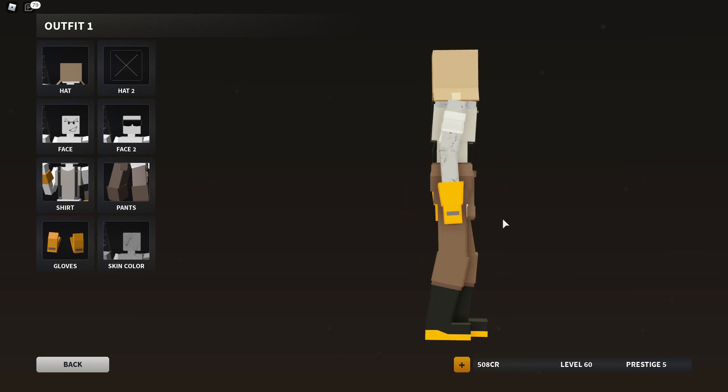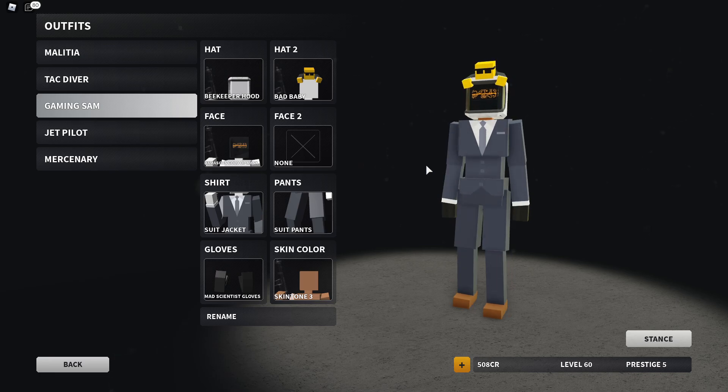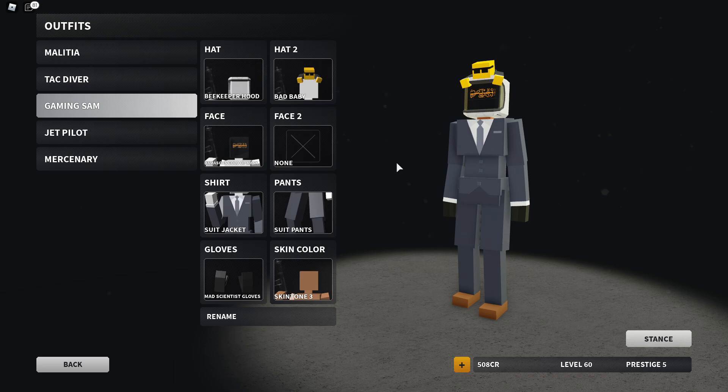But what we're gonna do to fawn — we're gonna put a box over him now. Look at that — box one. And then we have the bad baby one. I absolutely love the bad baby. I had to put it on my main outfit, it looks so nice, it looks so adorable. I love this one. This is my favorite cosmetic of Prestige 3, this is the best thing ever.